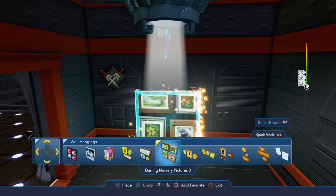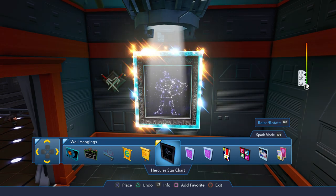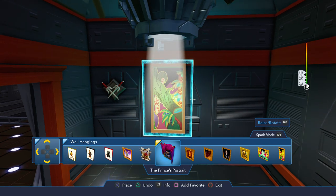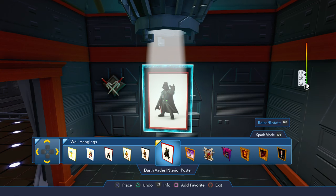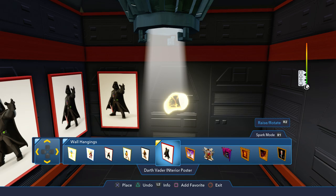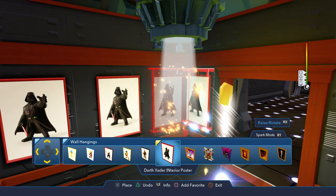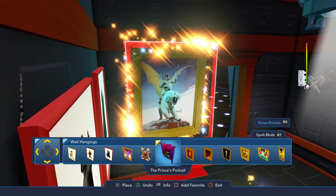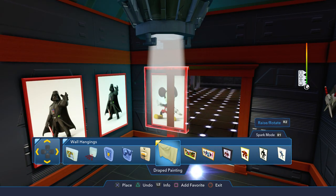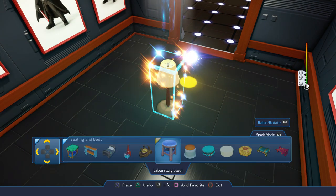We need some lovely art of Vader. Nope, that's Hercules — we need Vader here. There he is. Obviously, we're putting up Vader on every wall. This is going to look so weird, but at the same time I think it's going to look hilarious — because it's perfect for Kylo. He admires Vader, so it makes sense.